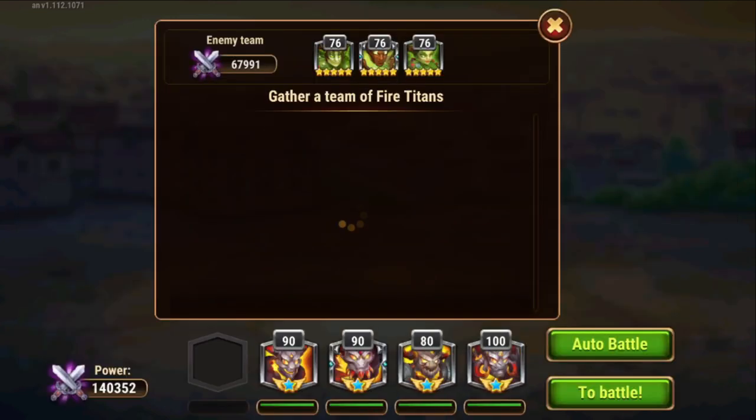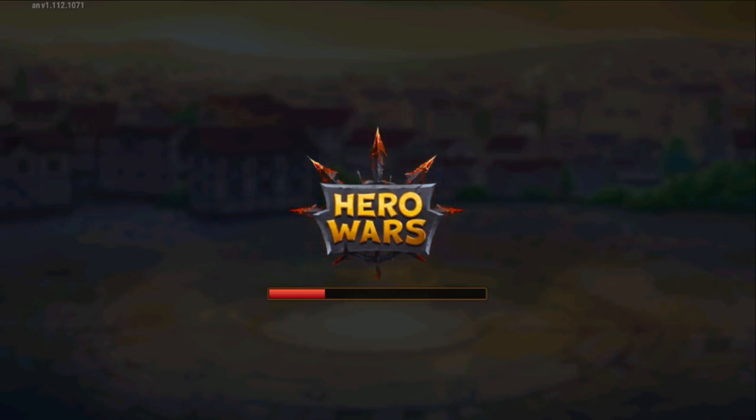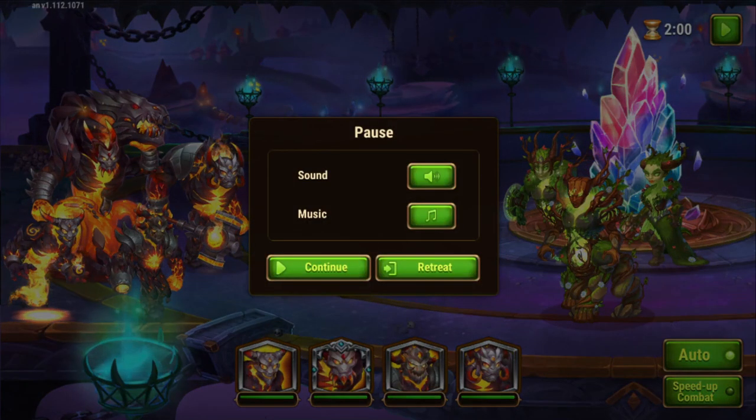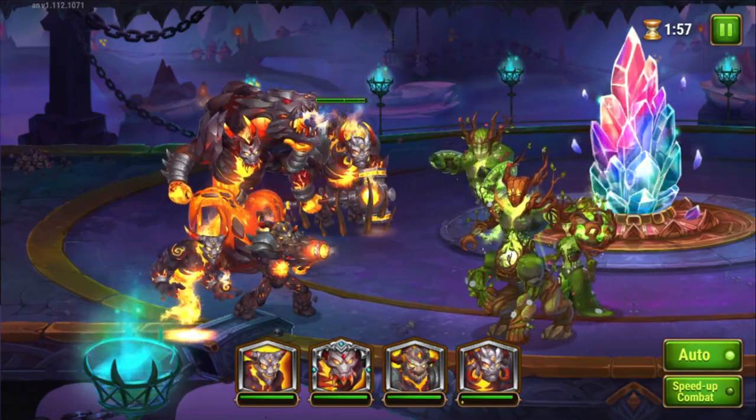We haven't fought with the Fire Titans yet, so that's what we'll do now. This one is more about blunt damage — try to have Moloch ultimate as soon as possible to stun the opposing team and do a lot of damage, then tie together Ignis's ultimate with Araji's ultimate to get a big damage boost for Araji, or if not, for Moloch.